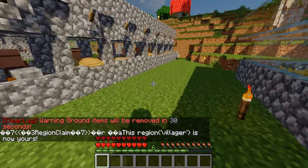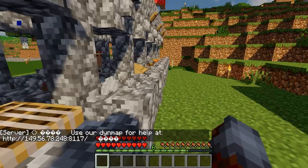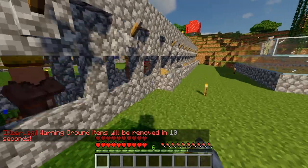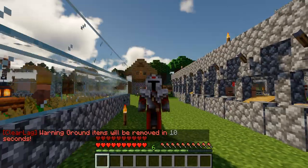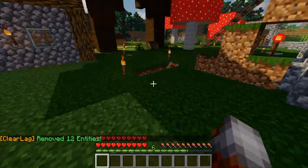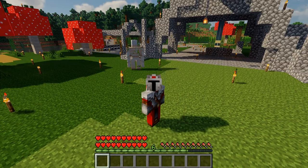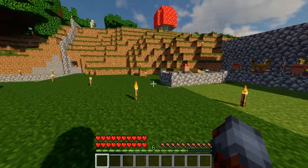Which means if other players were to come in and try to attack these mobs, or try to place or break blocks, or really do pretty much anything, I'd be able to safely protect all these villagers. Now, there is a downside - you can only protect up to a 64 block area for free. If you head over to our website, you can buy higher levels of protection for a very low price, and you can get up to 8,000 blocks that you're able to protect. So you could build massive castles and protect them all.